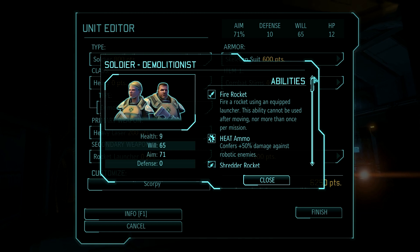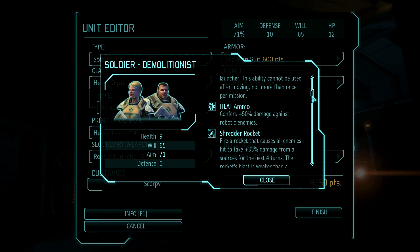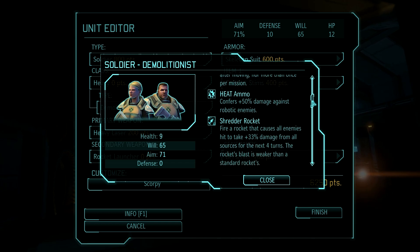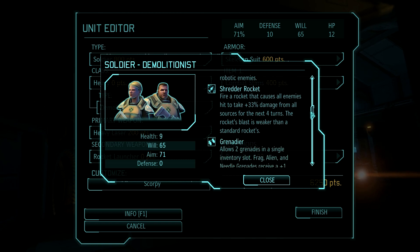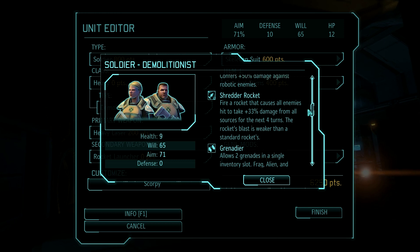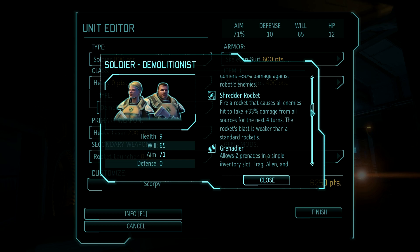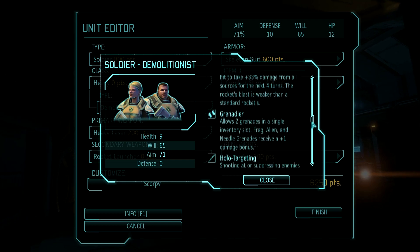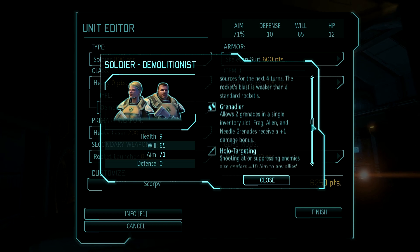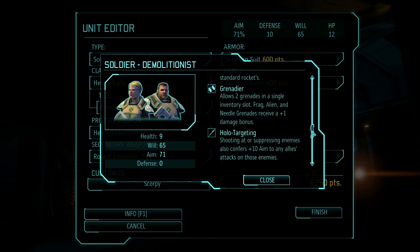And he doesn't have some of the features that the machine gunner has, which is probably, if I had to go with a fancy heavy, I'd go with a machine gunner. But we're going with the demolitionist. So here's a rocket — obviously, like every heavy has a rocket. Then we have a heat ammo, which has been downgraded from 100% to plus 50% damage against robotic enemies. There's a Shredder rocket, so he has two rockets, which does four damage, and everyone who does damage on enemies affected by the Shredder rocket does 33% more.